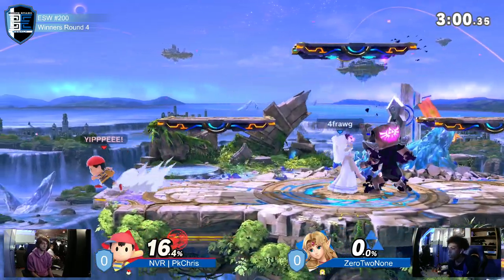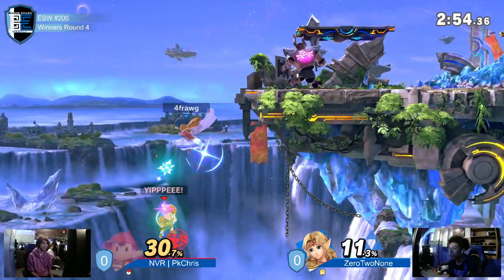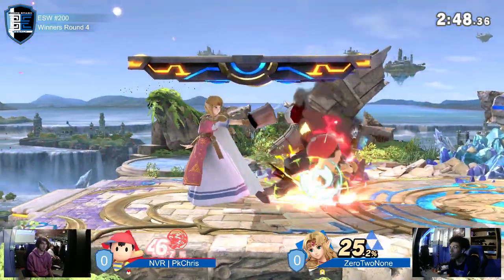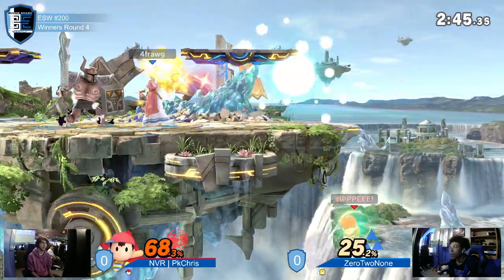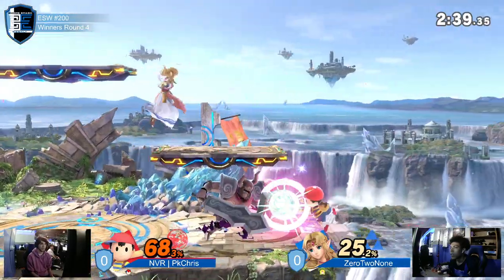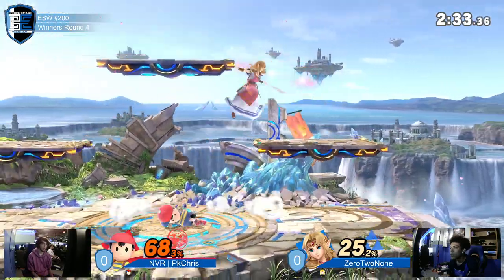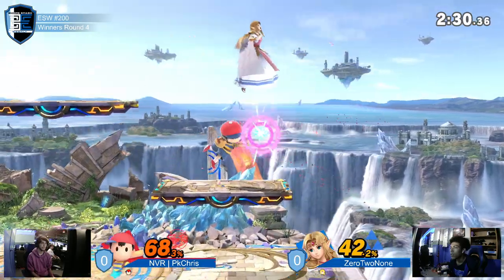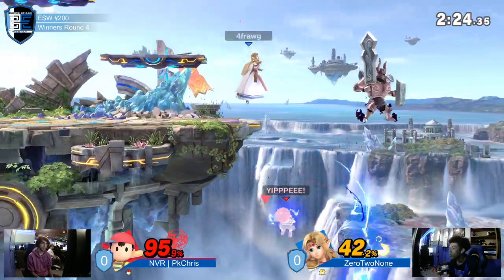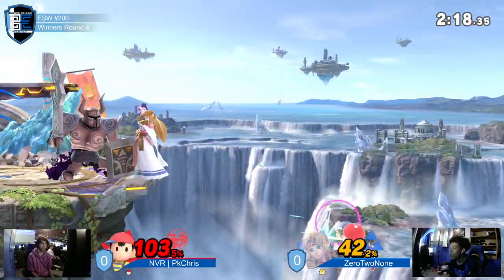Things are being traded back and forth. We're pretty much evened up here. Stage positioning has mattered so much. What a PK flash — that was the clutchest thing he's landed in the wild. Oh my God, that took so much damage — already at 68%. Now we're seeing some pressure there on ledge, exactly where Zero to None wants him. Throwing out this Phantom basically forces PK Chris to respect it, taking all the space. That very powerful spell Zero to None has been landing the entire match.